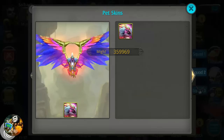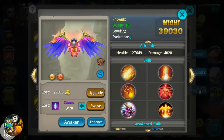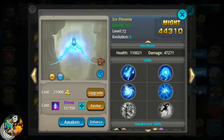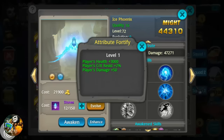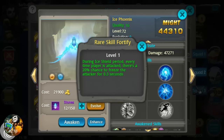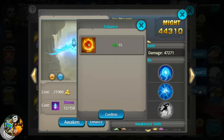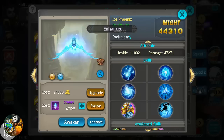Now let's take a look at Ice Phoenix. Ice Phoenix is going to boost player health by three thousand, crit resist by two percent, and damage plus fifty. The other skill is: during ice shield period, every time the player attacks there's a twenty percent chance to freeze the attacker for point three seconds. We're going to enhance this as well.